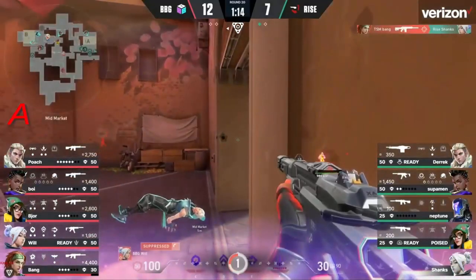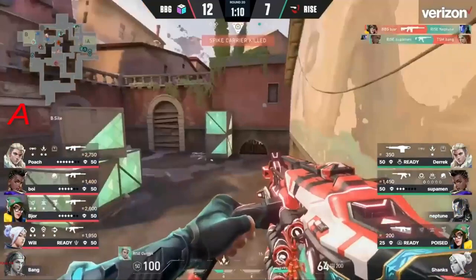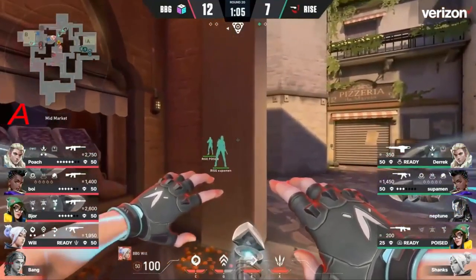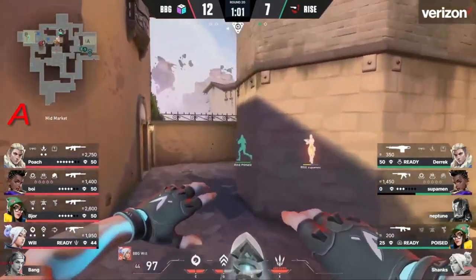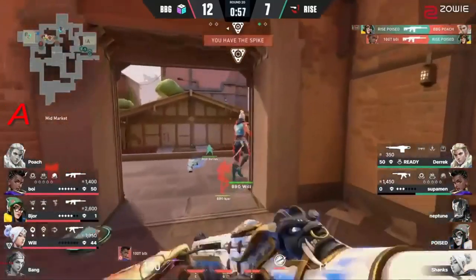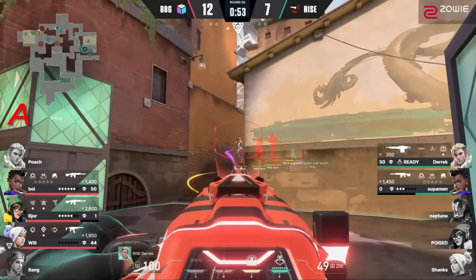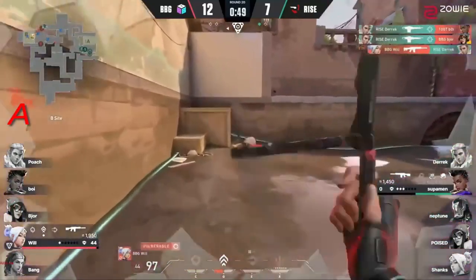Will is looking to clear the fourth — back of mid. Here comes the Aldrone — that was so nice, the Aldrone to ping it out, and going for that spray. The big trade out — only two more to go inside that site. Are we committing towards B? It's going to be Derek — Derek with an Odin — Derek with an Odin for two. He got sucked down the stairs by the pull — he might have actually died to that. He got yanked right down the stairs, which gave him a shot on Derek.